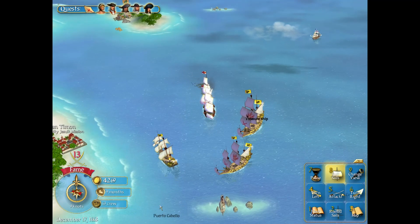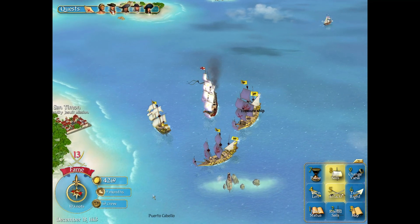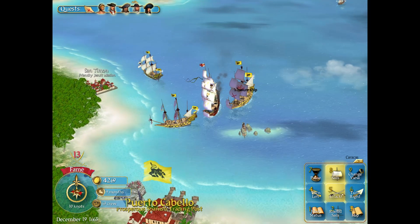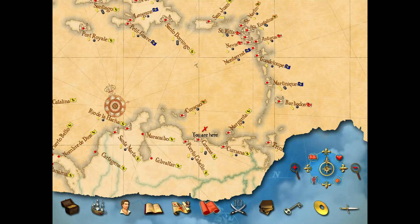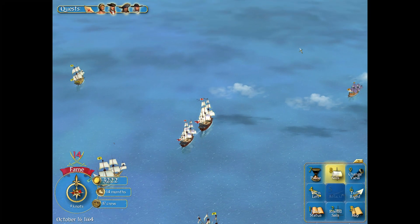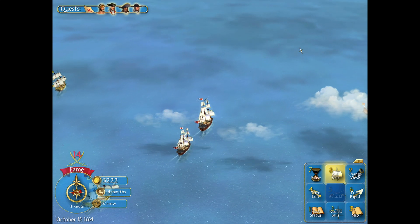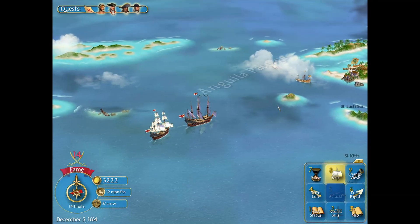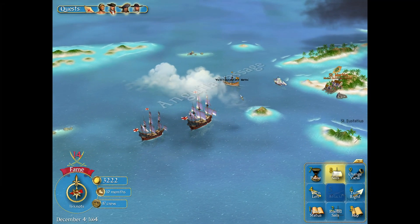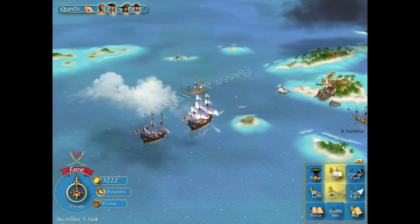So what do you actually get up to in your adventures on the sea in the sun-bathed Caribbean islands? Well, the world is your oyster. The map consists of lots of islands featuring settlements of different factions with lots of sea between them. You can sail off in any direction you like, to do whatever you like. On the sailing screen, you'll see numerous other ships going about their own business — being merchants, pirates, privateers, or naval vessels of war.